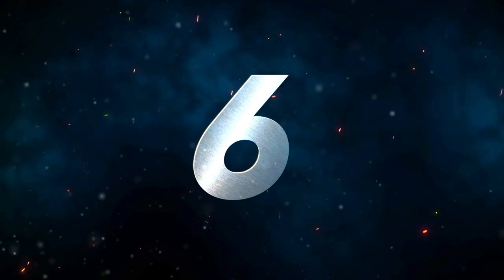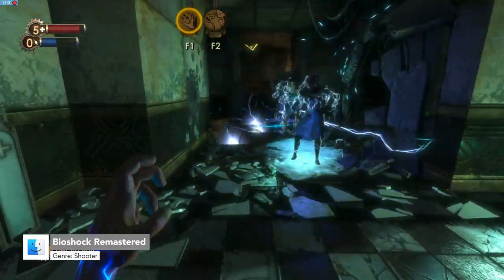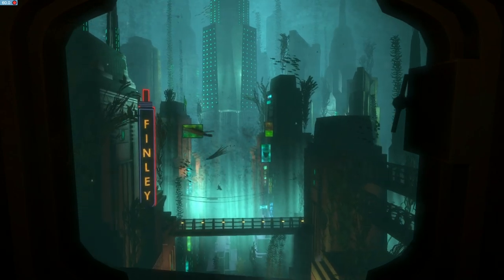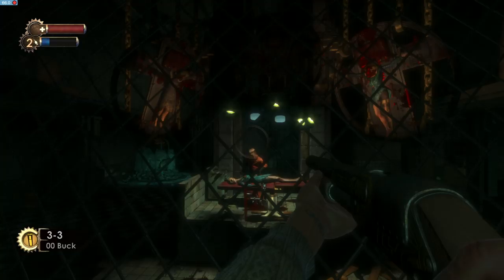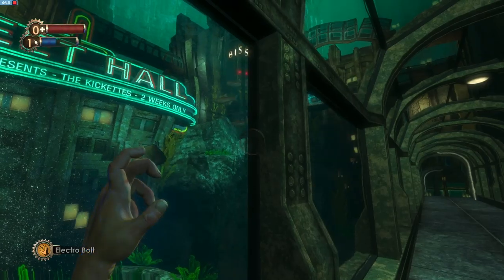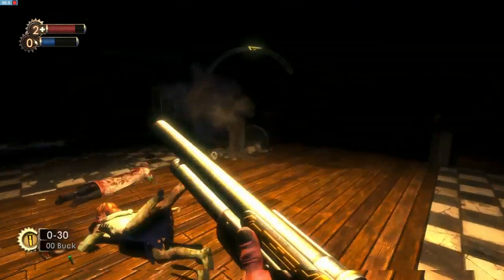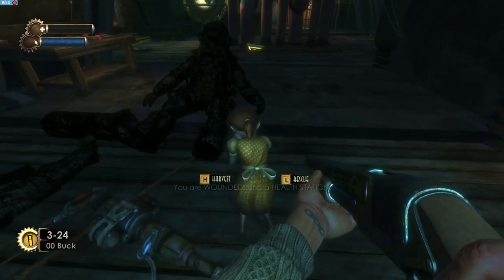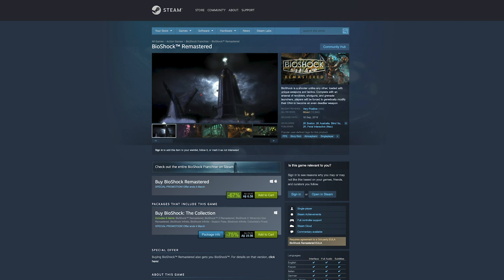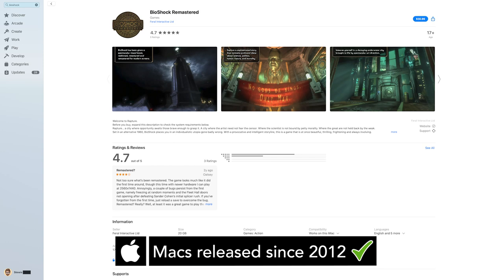Number 6 is Bioshock Remastered. Bioshock is already one of the best story-based action shooters of all time, so what could make it better? A remastered version, of course — adding high-resolution textures, challenge rooms, and a director's commentary. If you've never played Bioshock before, would you kindly play the remaster? Set in an undersea utopia gone wrong, you'll fight your way through genetically modified foes while turning the environment and even your own body into a weapon. Choose to help or destroy the mysterious little sisters and their behemoth guardians, the Big Daddies, to shape the fate of Rapture itself. Bioshock Remastered is available on Steam or the App Store and should be playable on all Macs back to 2012.